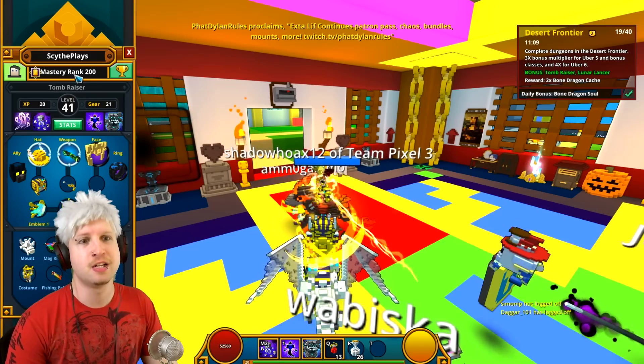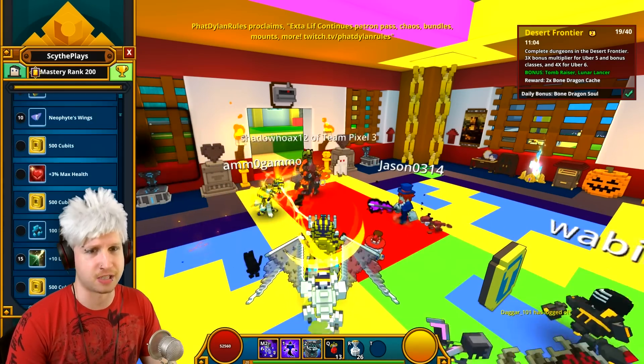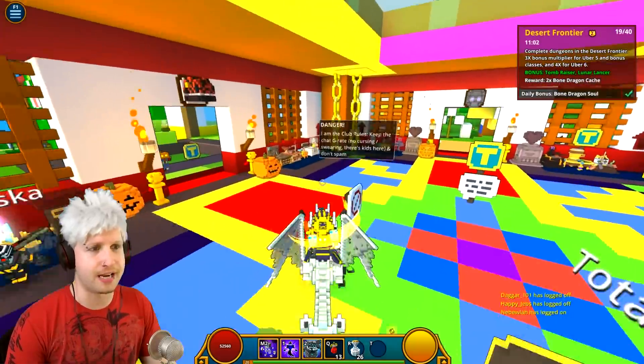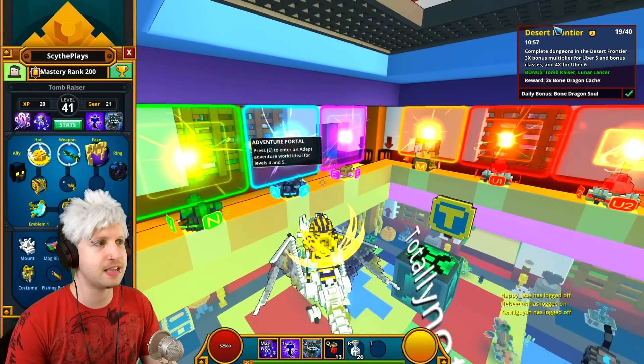Just press C, check right here — it shows your Mastery Rank, and you can also see all the beautiful rewards that you get for the higher levels. Mastery Rank 20 is not nearly that hard to get, but anyway, once Mastery 20 shows up, you're going to see these.